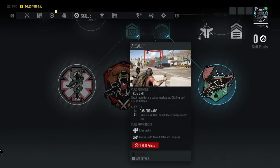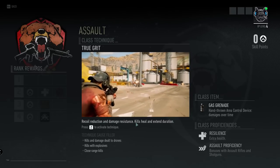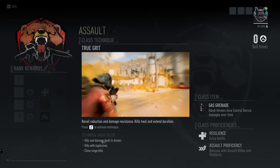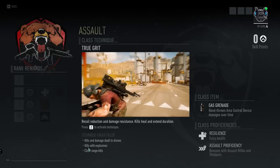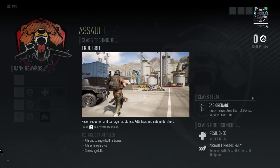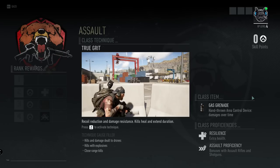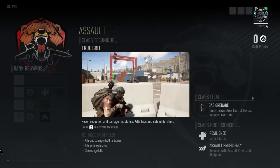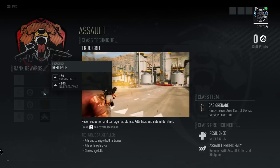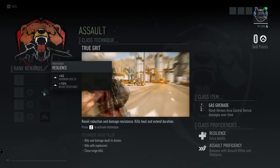Now the Assault class gives you True Grit — recoil reduction and damage resistance. Kills heal and extend the duration. Press Z to activate. The gauge filler is kills and damage dealt to drones, kills with explosives, and close range kills. The class item is the gas grenade, a hand-thrown area control device that damages over time. Class proficiencies include Resilience for extra health and Assault Proficiency for bonuses with assault rifles and shotguns. At rank two you get Resilience — plus 50 maximum health and plus 10% injury resistance.